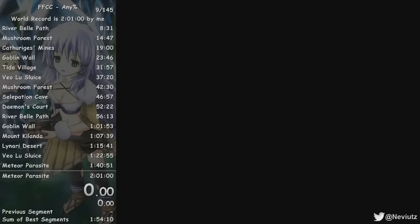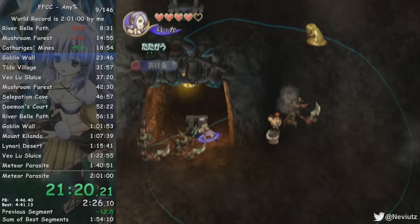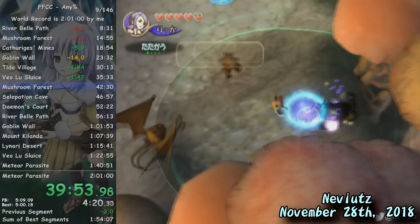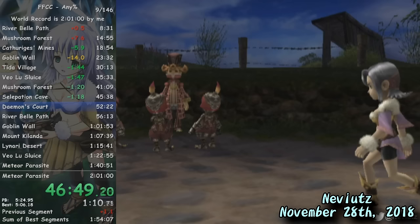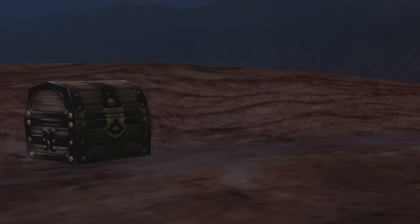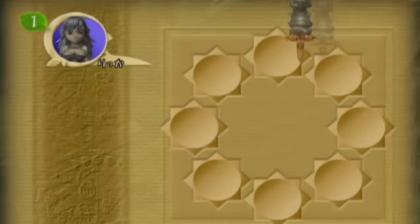Word spread fast of these exploits, and eventually they reached the ears of Neviats himself. Seeing Sydney and Romulo close in on his 2:01 would cause him to break out his Wii one more time and make the final push he knew was possible a year and a half ago. In late November of 2018, Neviats would come back to defend his throne at the top. Within a week, he had a decent run with a Master's Weapon drop in Goblin Wall. He got a Green Beret within the first couple of dungeons for the +1 strength, and a Flame Tongue for +2 strength in Mushroom Forest Cycle 2. His cutscene luck overall was fairly decent, having 5 encounters that didn't take up too much time. He would be 1 minute and 20 seconds ahead going into Mount Valenge, but he needed some good RNG to keep going with the pace he was on.